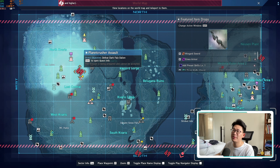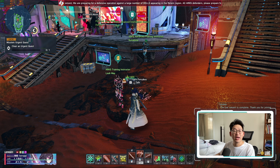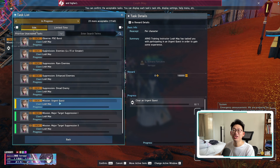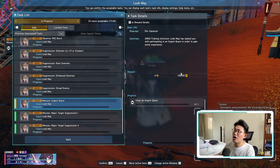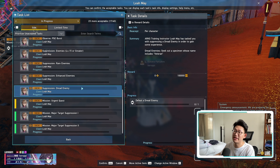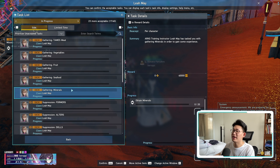Another way to earn a bunch of EXP is through the urgent quest. You actually get a massive amount of EXP from completing these urgent quests, so I do recommend running it whenever you can. However, just make sure that before you run the urgent quest, you talk to Leah May over here, as she offers daily tasks which give you 100,000 EXP for completing an urgent quest. So on top of the regular EXP you're getting from the UQ itself, you're getting an additional 100,000 EXP — that is actually pretty massive.